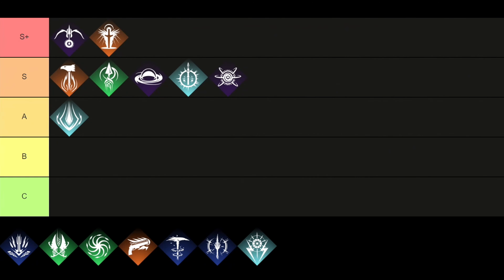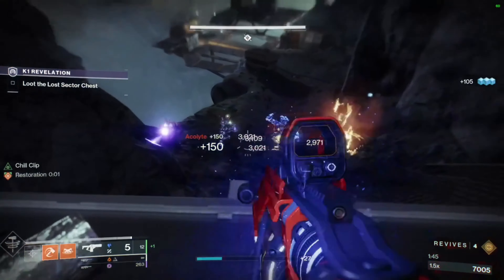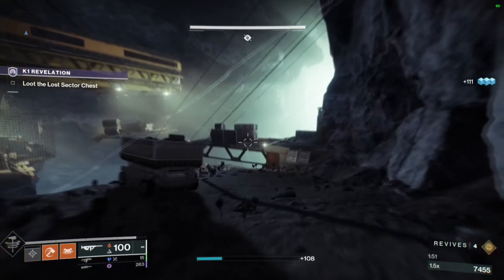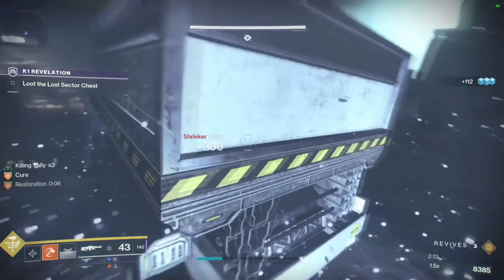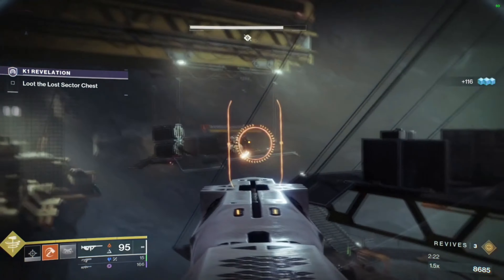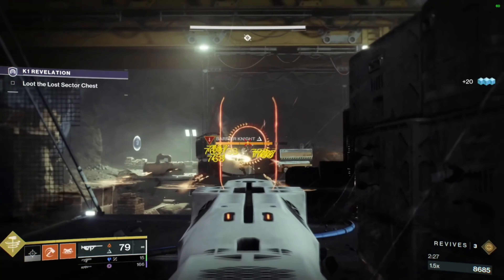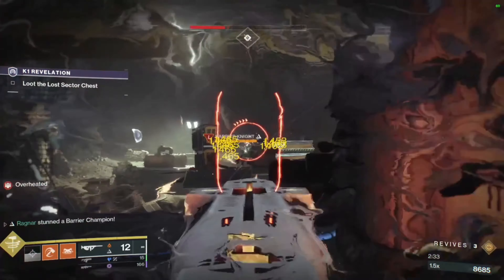Moving over to the next subclass, which is the Striker, and we want to include it right in the A tier. This subclass gets the Fist of Havoc, which is a powerful super ability that is good for both offense and defense. You will be able to use the super to charge into an electric ground slam, activate the grenade button to quickly charge forward with an attack, or use the melee button to slam fists into the ground to deal massive amounts of AOE damage. You can even use the Thundercrash ability, which hurls through the air to inflict damage like a missile. Overall, the Striker is the perfect choice for players that want to be tanky but very strong, offering a perfect balance between damage and armor.